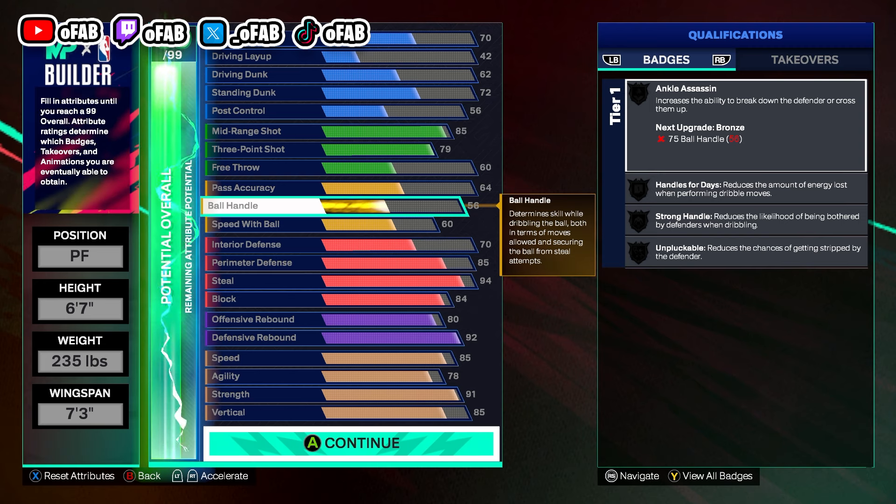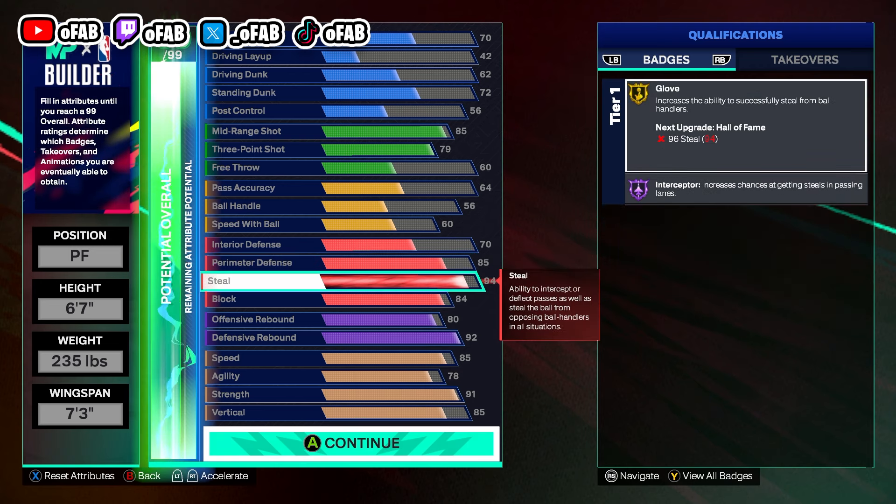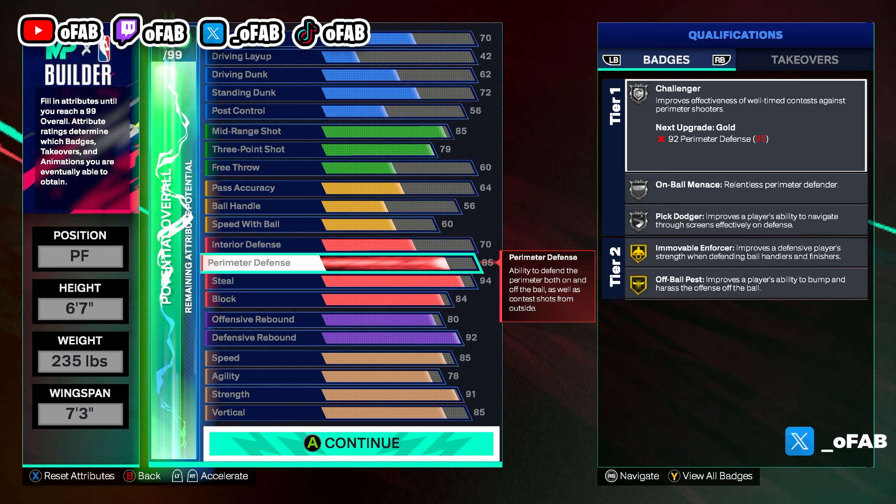This is the twos and threes build that a lot of people are going to start making. Stage really likes this 99 steal build — he does the plus-five cap breaker to get 99 steal and gets a lot of fluke steals. The lanes are kind of still bad, but those on-ball steals and animation steals that get you extra possessions will win your team the game right now. If 2K keeps the game like this, a lot of people are going to make 99 steal builds and just pray for animation steals. Even with the hotfix, I still green with 99 perimeter and if they contest me, the green window is so big I still green their face. You definitely need 99 steal.